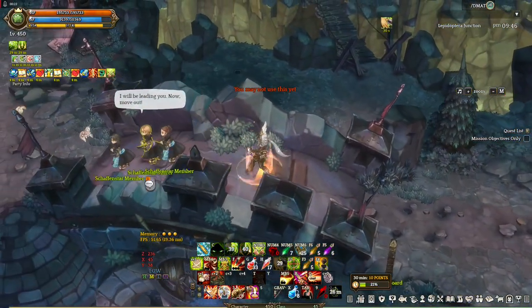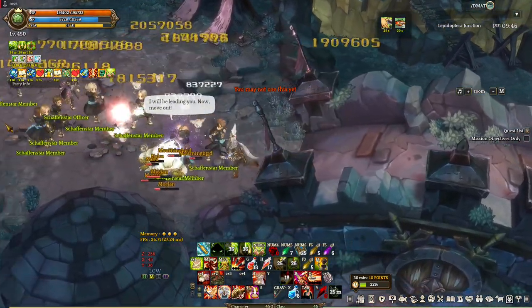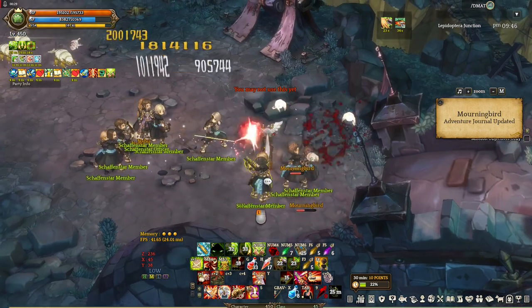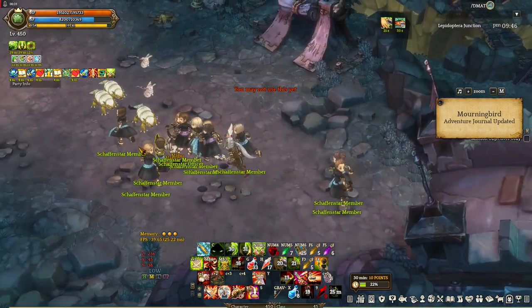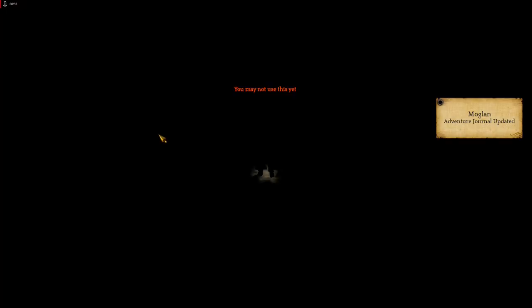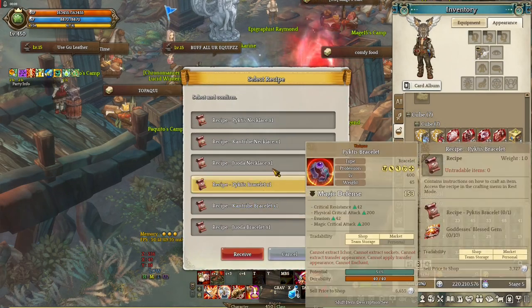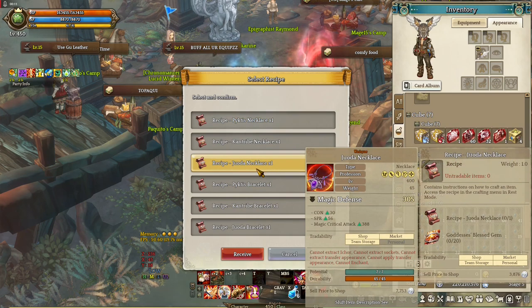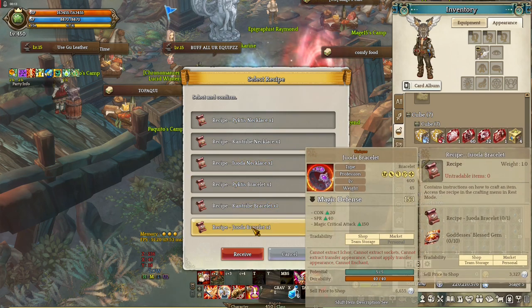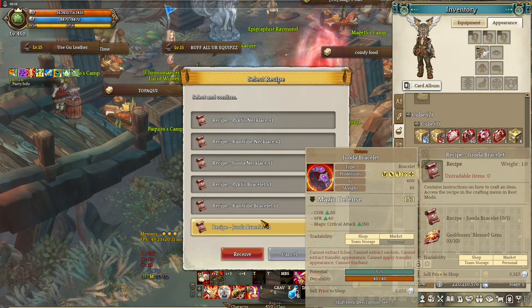Anyway, Lepidoptera Junction solo — is it worth doing? To answer that, let's take a look at the rewards we can get. Before we look at the gacha rewards, finishing the Lepid solo will give one Moring fragment. Now, 30 of these can give you recipes. The most important of which are the Pictis and the Juwoda accessories — those are the ones that can sell for a lot.